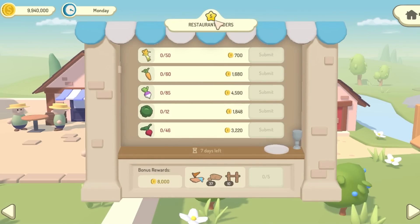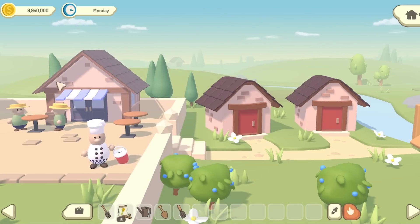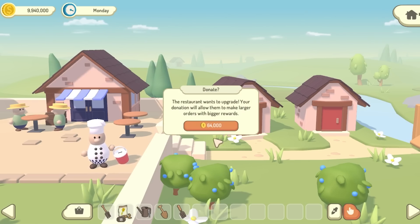At the moment it doesn't actually change anything other than the tier of the restaurant, which you can see shown at the top. But as I said it will give you better tasks once I've worked on task generation, and I'll also make some changes to the model of the restaurant so you can see it visually improving as you upgrade it.